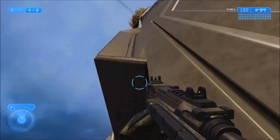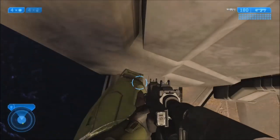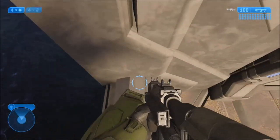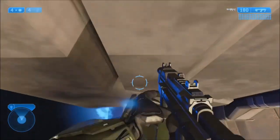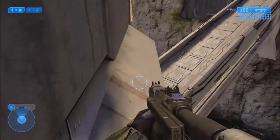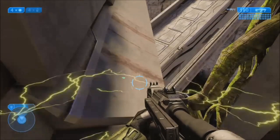So what you need to do is you need to grenade jump up to that ledge over there, and the easiest way to do that is to throw a plasma grenade here, and then jump — oh, I missed. Let me try again. Go over there, and then jump up, and then land on the ledge here. I'll probably fail this, but worth a try.